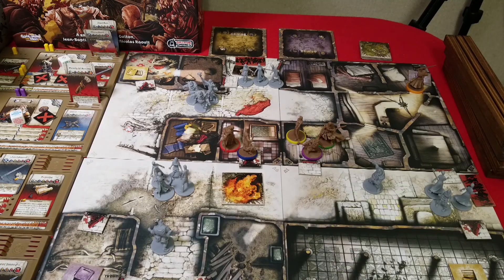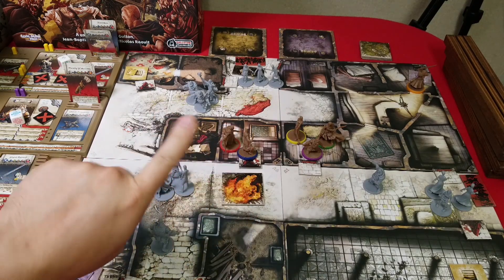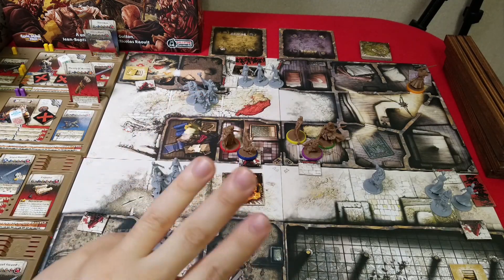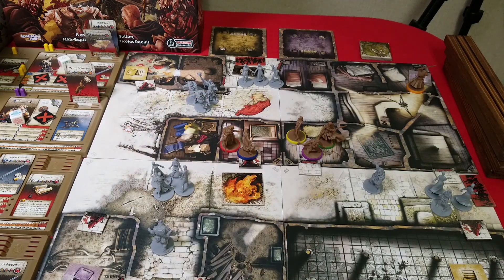So I believe we just were successful at finishing quest one. We killed the Necromancer very early in the game. We killed the Abomination and we raided the Laboratory and collected seven objective tokens — and that was all that were on the board. So I believe that's a win.